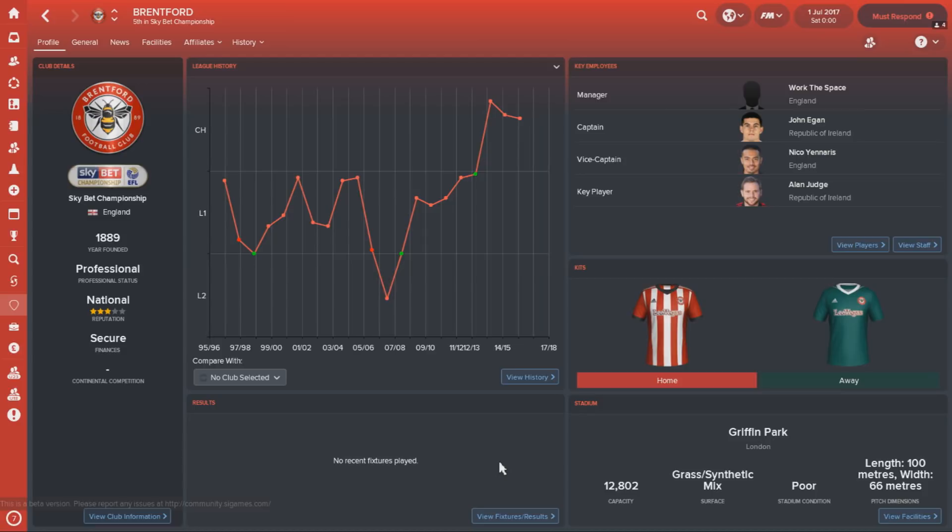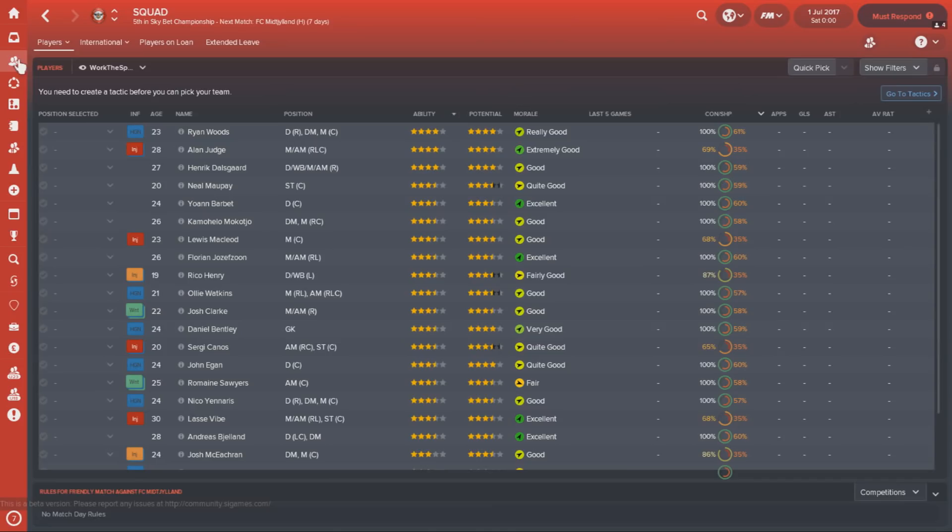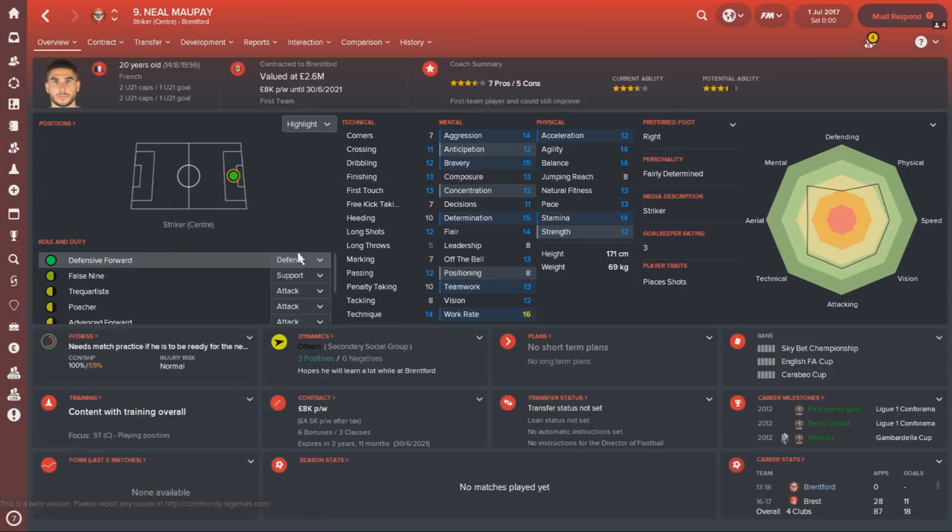Coming in at number two in my top five teams to manage in England, we have Brentford — a club punching above their weight who have established themselves as a championship side and need you as a manager to take them to the next level. They do have a backer who should ensure you can continue to strengthen your squad to remain competitive in the Championship. The season expectations for your first year are a top-half finish, which is fairly ambitious when you consider the media prediction is a 16th-place finish. They've got three very exciting young players, including Neal Maupay — a French striker who has made the move to the Championship and could be a very good potential Premier League striker going forward.